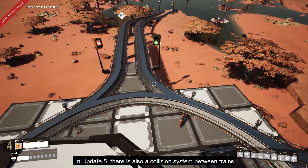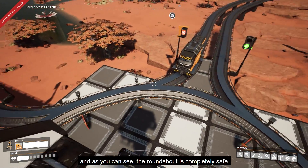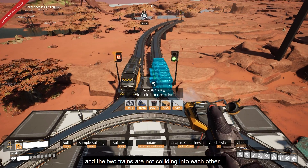In update 5 there is also a collision system between trains, and as you can see the roundabout is completely safe — the two trains are not colliding into each other.